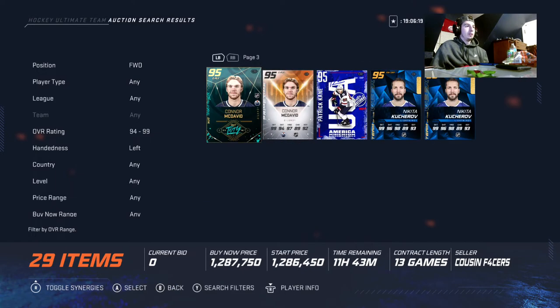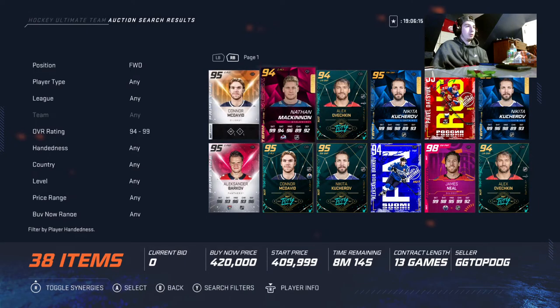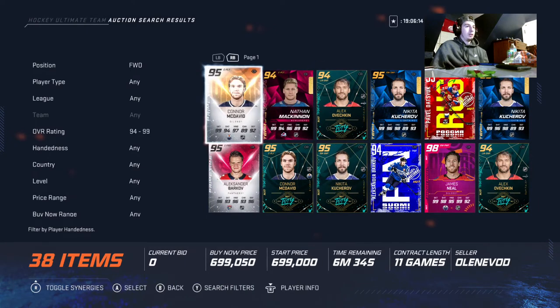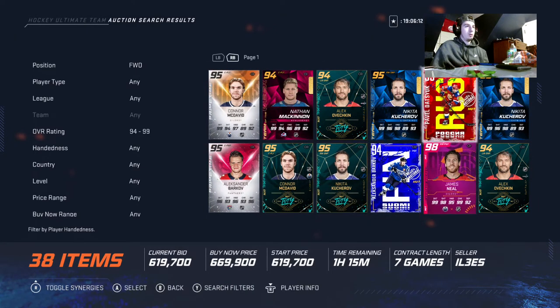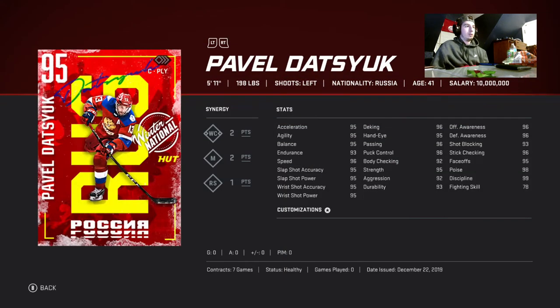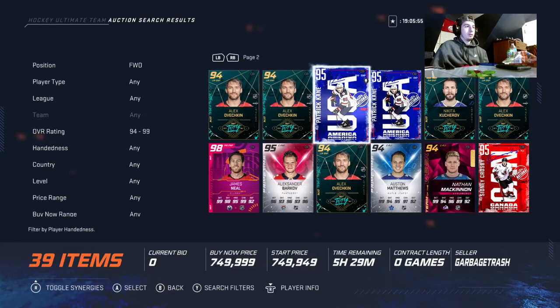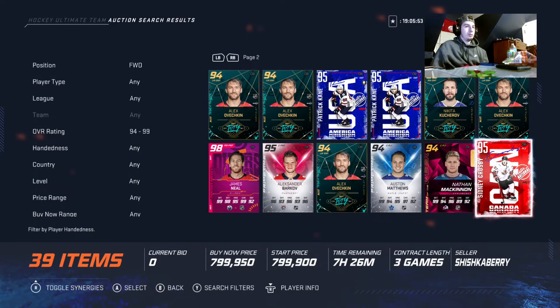Now we're going to go for the best centers in the game — right or left-handed players. Starting off with number one: Pavel Datsuk. You can't really complain when every stat is almost 94–95. He has max speed, 95 faceoffs, and almost max shot.